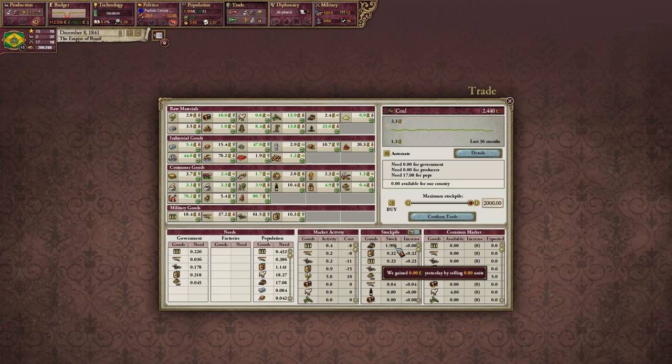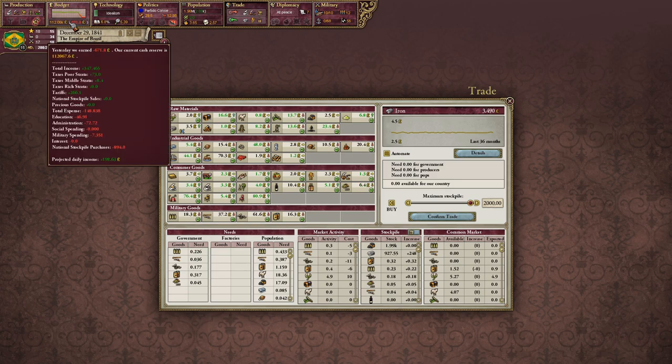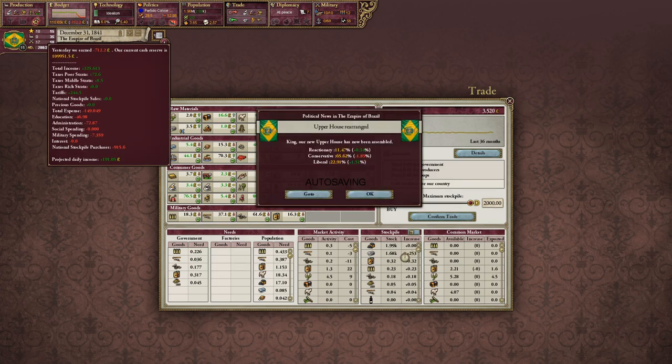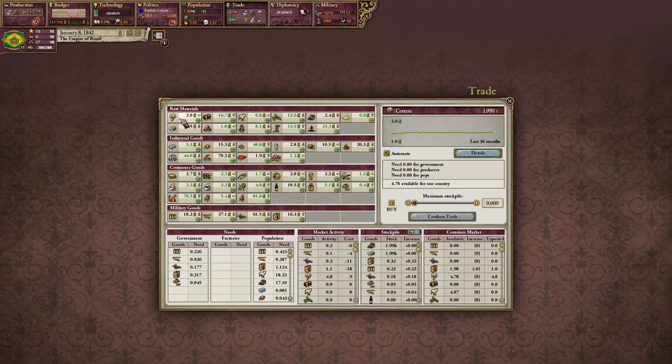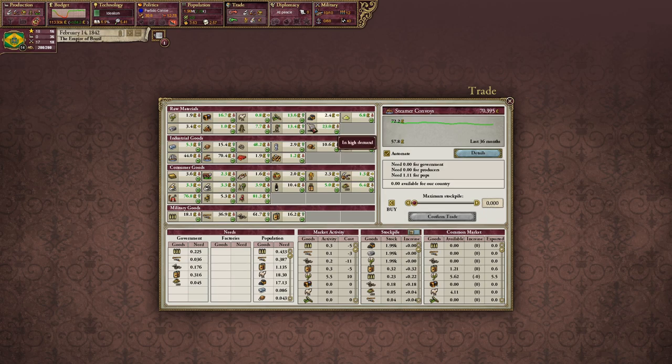Nice — next up I want to purchase things that aren't too expensive right now but we're definitely going to need for later. Our budget is going to take a little hit, but whatever. We can only stockpile 2000, that's good. The price is going down — the price is kind of high for that. Those are pretty darn expensive. Coal — we really don't need silk or wool, we've got plenty of that for now.